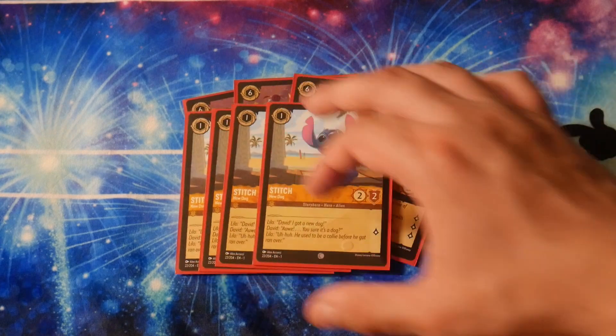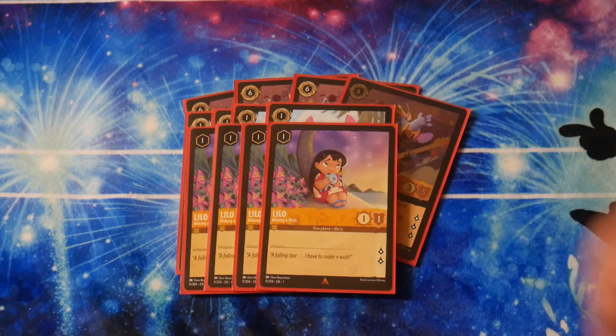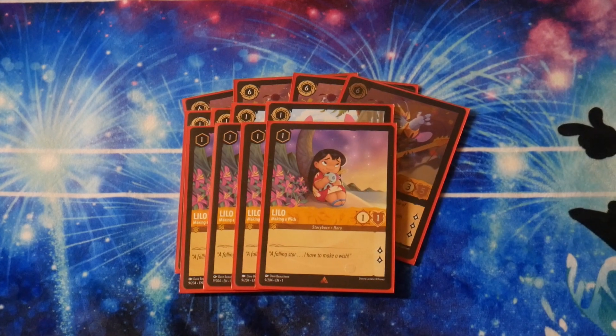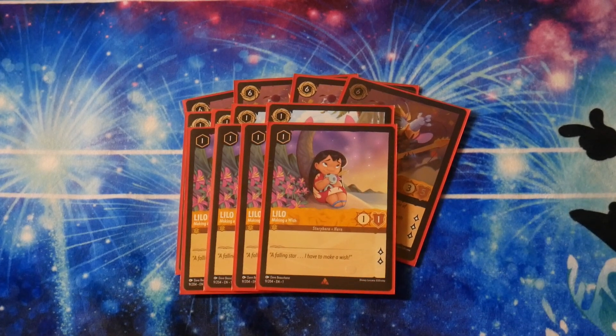We obviously have 4 of the cheap Stitch. It's a 1-drop, 2-2, quests for 1 — it's the Stitch you use to go into your bigger Stitch. We also play 4 of the 1-drop Lilo. Lilo is really cool because she is a 1-cost 1-1.